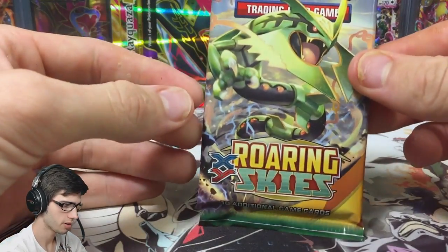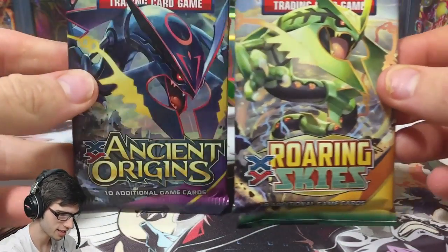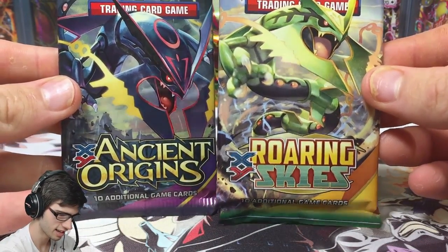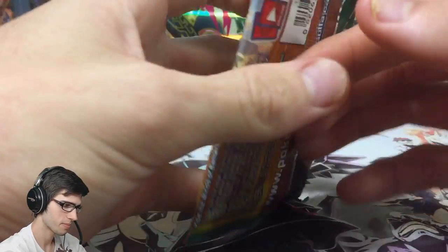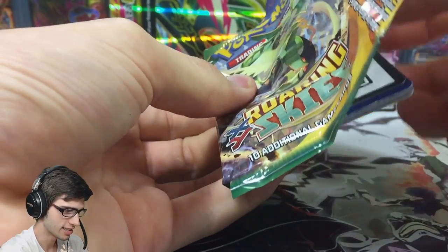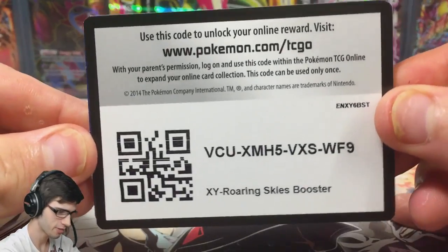Next pack — we've got the standard Mega Rayquaza, so we have the standard and the Shiny in the same box, which is awesome. Let's go to Roaring Skies — everyone knows what the most desired card in this set is. The Rayquaza hunt is on. Let's see what this pack has in store for us.